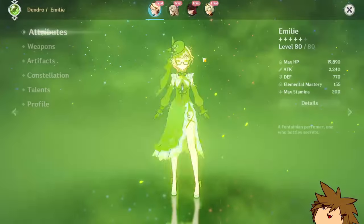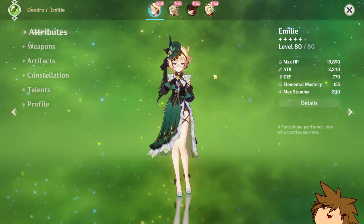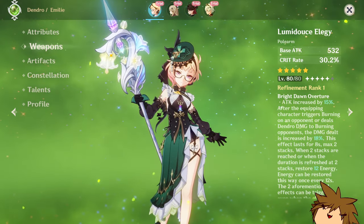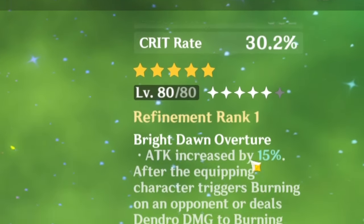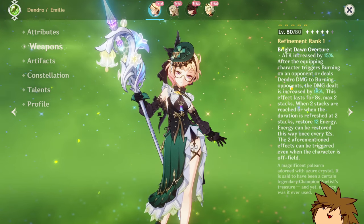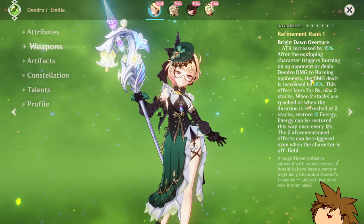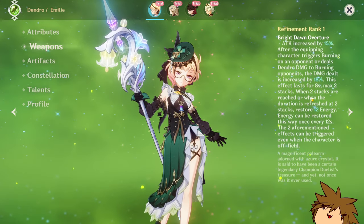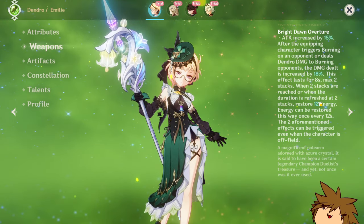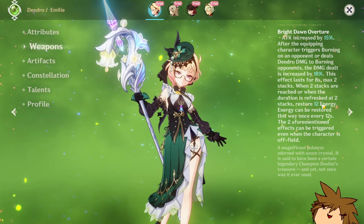Emily is here and we are going to be looking at her kit. In the trial run she has her best-in-slot or signature weapon. It increases attack by 15%, and whenever you are dealing 10 damage to burning opponents you increase the damage dealt by 18% for two stacks. When two stacks are reached you restore some energy, and this can be applied off-field.